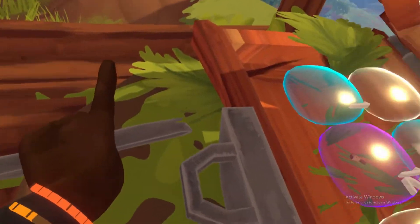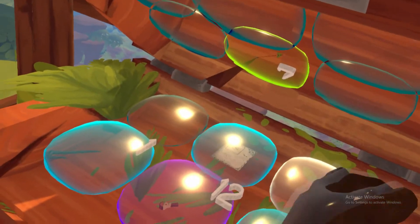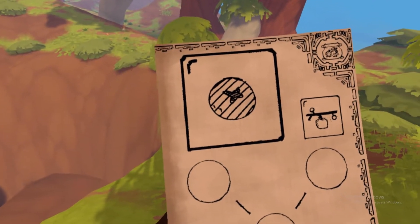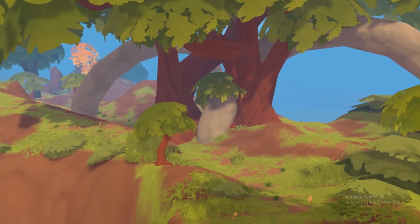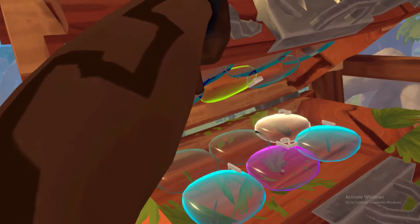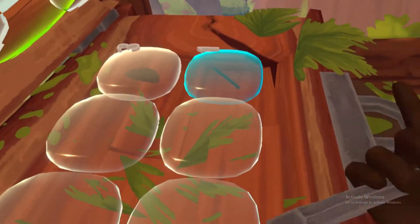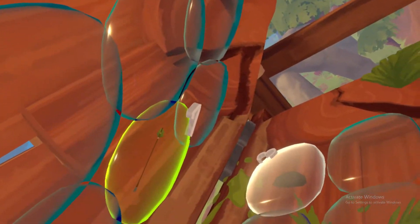First thing I grab is this blade. There's also a recipe page in here - once you grab these pages you just throw it away from you and it goes into your tome of knowledge. We got some other stuff: 12 kunai blades, half of a sword blade, another sword blade half, some arrows, and some flint.